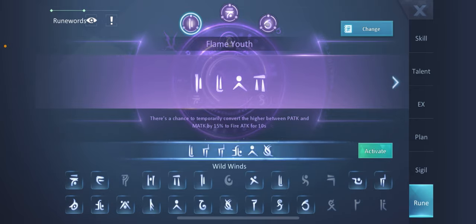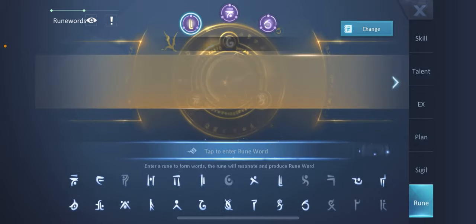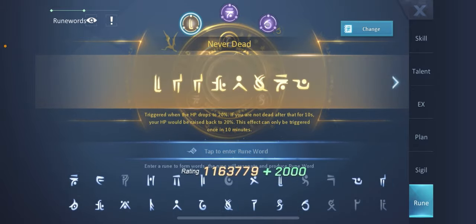Continuing the combination: the fifth rune is this one, the sixth is this one, then the seventh, and the last one is this one. The rune is called Never Dead. If you activate it — voila! — it increases another 2000 rating, on top of the purple rune bonus.